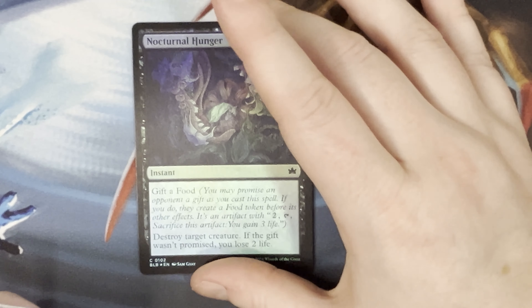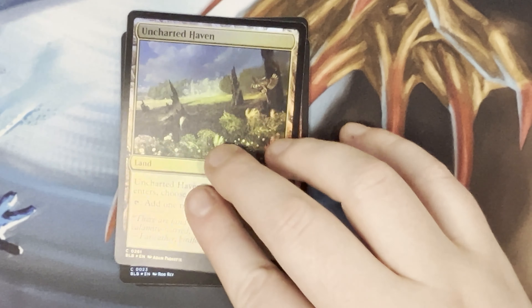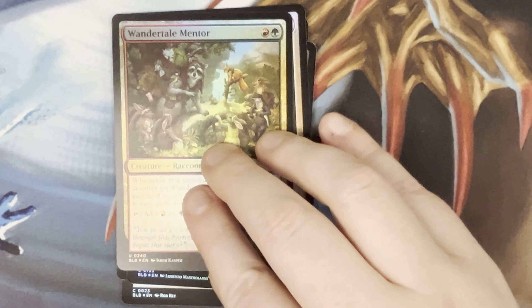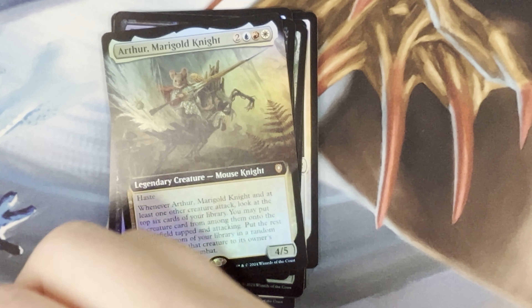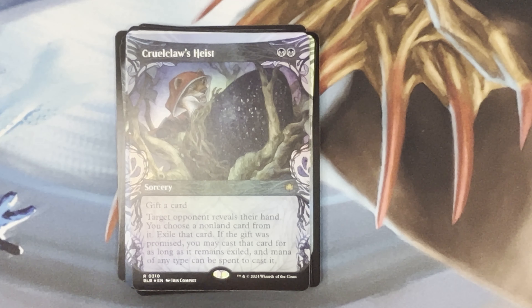In the collector's boosters there's a three percent chance to get those raised foils. I've seen two opened from the store so far — the first was Hazel, one of the commanders, which was adorable artwork — the anime style with raised gold. Feed the Cycle, Parting Gust, Wander Tale Mentor, Hive Spy, Wolverine — I like that card in Arena — Cruel Claws, Heist, Arthur, Marigold Knight, For the Common Good, Door Porch Mage, Frog Wizard — oh my god, Frog Wizard! And Cruel Claw Heist, foil alternate art, and we got the same token.